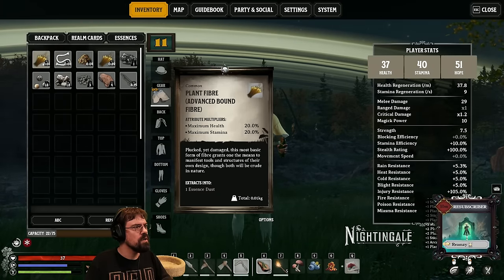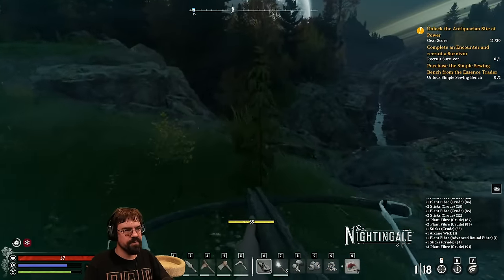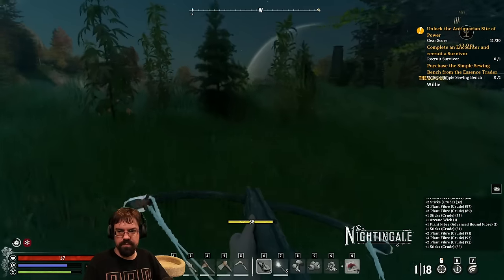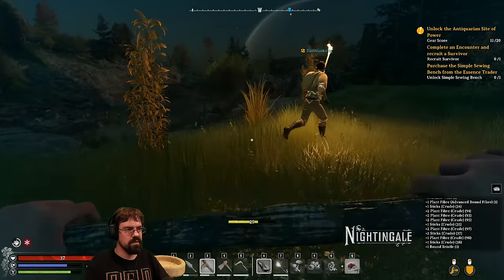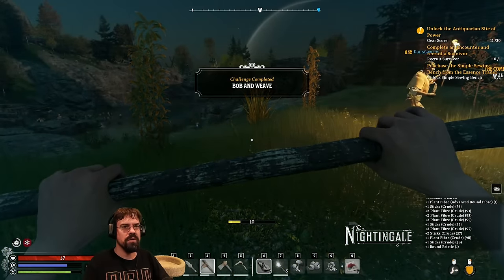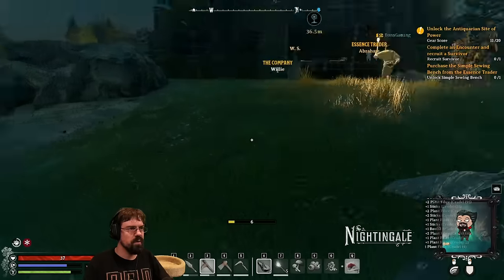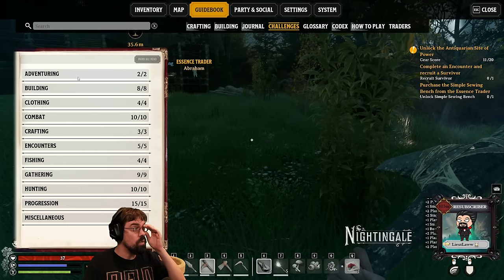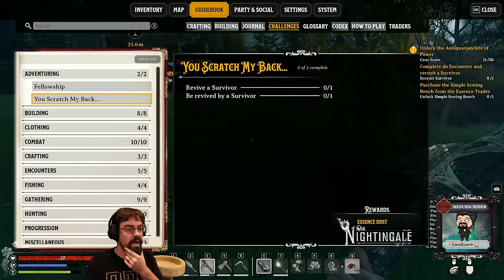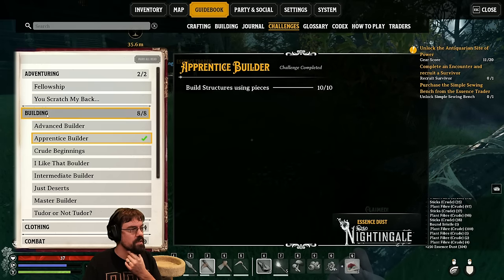Whatever they dropped — some sort of essence, burning essence, advanced bound fiber. You can block and attack from block! I completed a challenge for doing that. Where's the challenge? Oh, the guidebook gives rewards and you have to claim them — that's awesome!